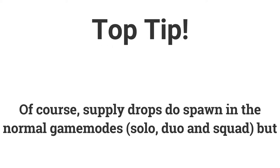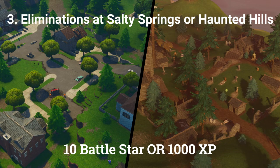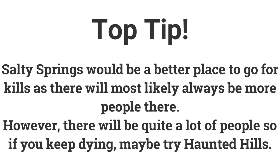However, if you don't like Team Rumble, you can do it in the normal modes — it just might take a bit longer and more effort. The third challenge is to get 3 eliminations at Salty Springs or Haunted Hills. You should probably go to Salty Springs as it will most likely have more people there, especially if the battle bus goes over it. However, if it's too overpopulated and you can't get a kill, then Haunted Hills might be a better place to go.